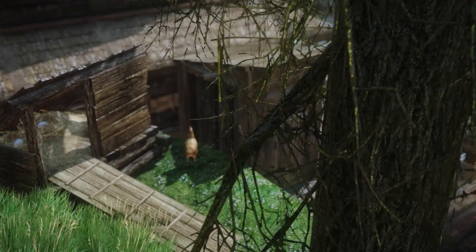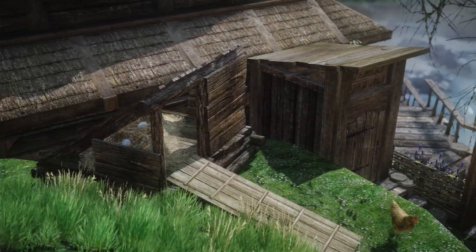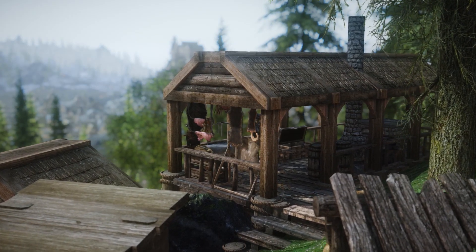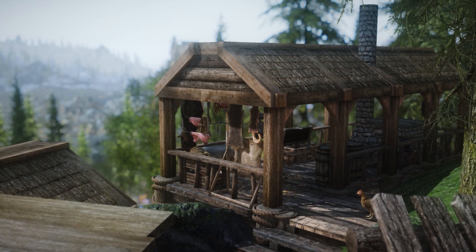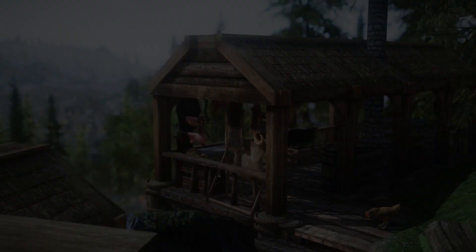Proceeding up the hill, there's also a chicken coop for delicious eggs and an outhouse. The outdoor smithing area is nice and cozy with a gorgeous overlook of the Whiterun capital. There's a tanning rack, workbench, grindstone, smelter, and anvil with labeled storage for leather and belts, charcoal in the form of two barrels, and ingots.